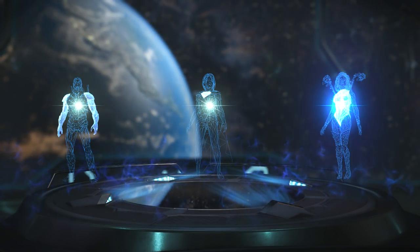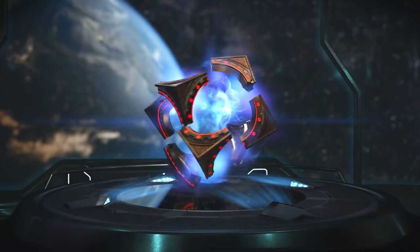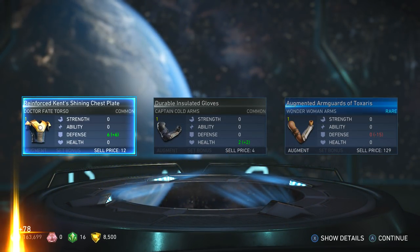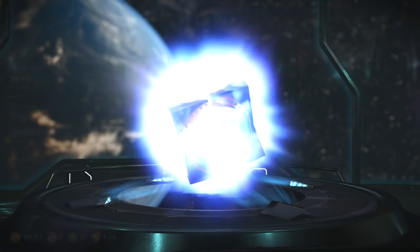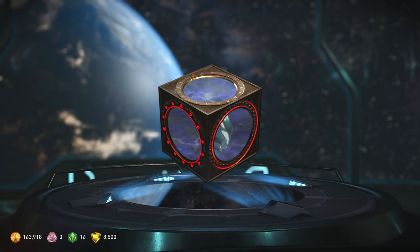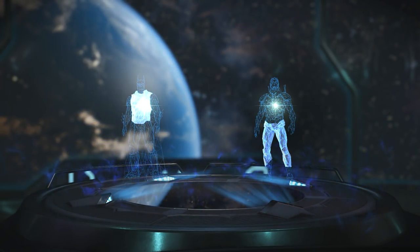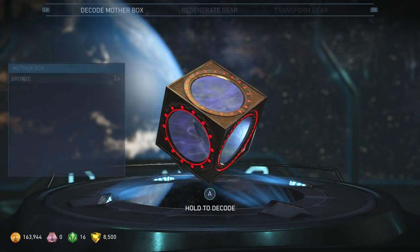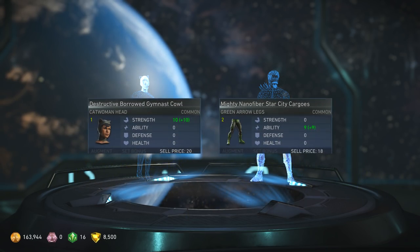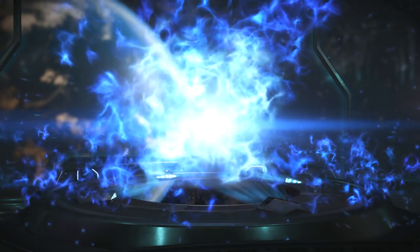With the in-game currency — not the source crystals, the coins — you can actually purchase mother boxes. Depending on how much each mother box costs, I'll probably buy a few more. I really want to try to get the platinum and diamond ones. The more expensive the better, because the better chance you get of getting some good stuff. So far we haven't gotten one gold yet, which is the best — it's an epic. I don't know if you can get gold in the bronze mother boxes; maybe you just have to get very, very lucky.